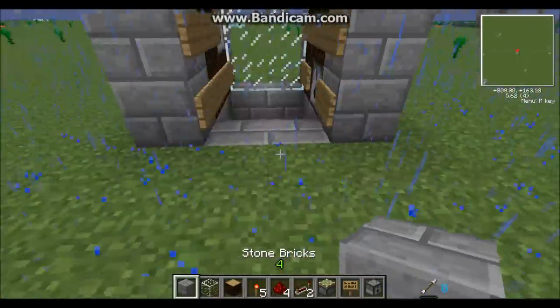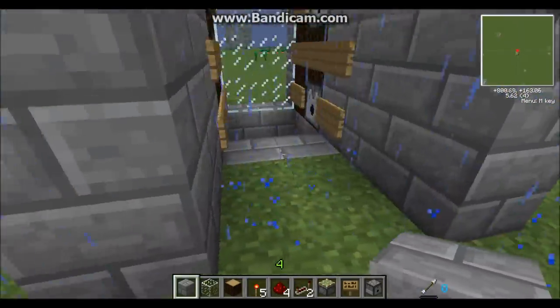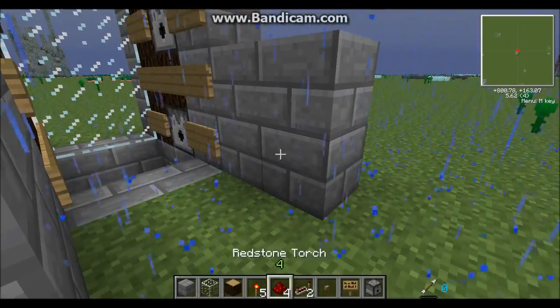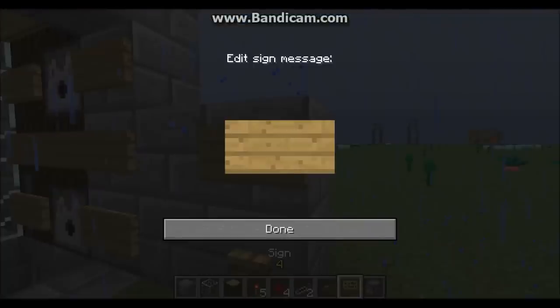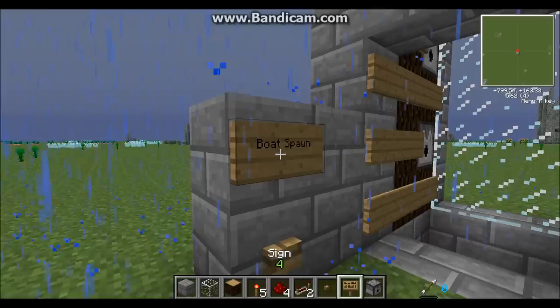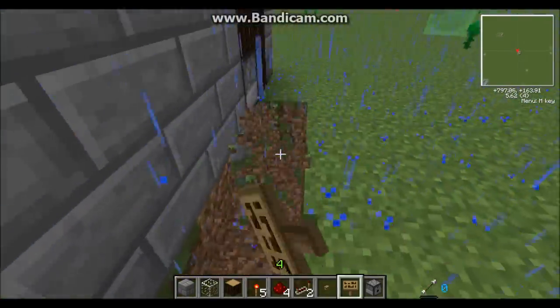Now place two blocks on either side coming out in a two by two pattern. Place a button here and here, then place a sign. This is going to be your on/off switch, and the other button is going to be the boat spawn, which we'll get to in a minute. Now we can go ahead and start some of the redstone.